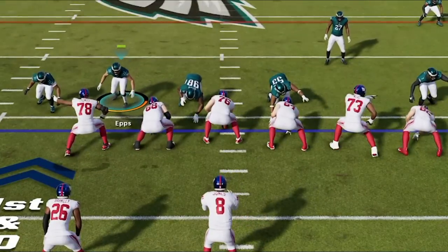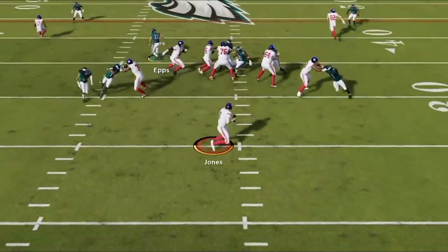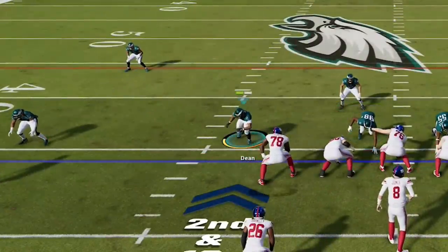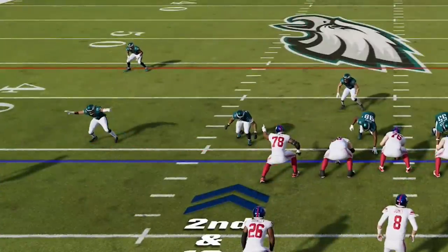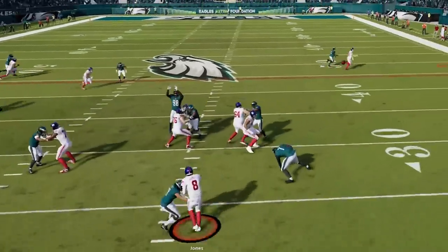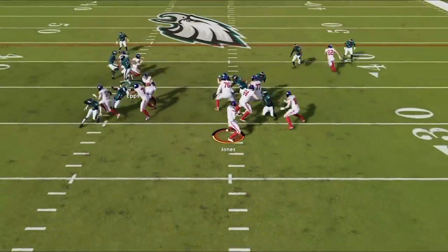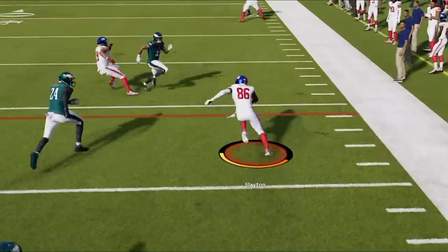We go right back into the silver pinch shoot because it requires very little setup, and the pressure forces a bad throw. An additional step, if you have enough time, is to move in the blitzing cornerback to shorten the distance to the quarterback — just don't move him in too close or the left tackle might pick him up. On the next play the pressure forces another early throw, and he knocks the ball away. On 3rd and 10, he's running for his life, barely avoiding the pressure as he completes the shallow crosser for the first down.